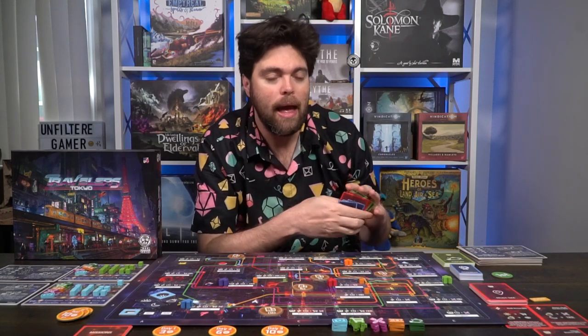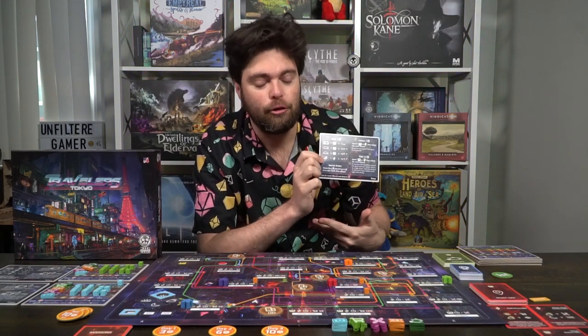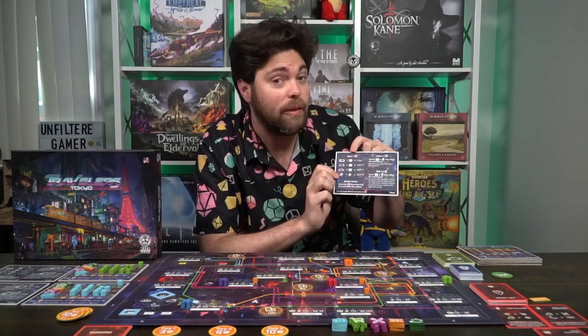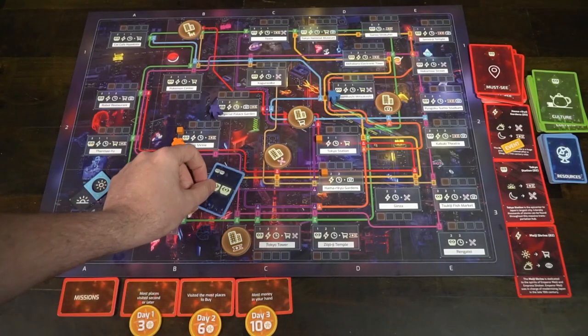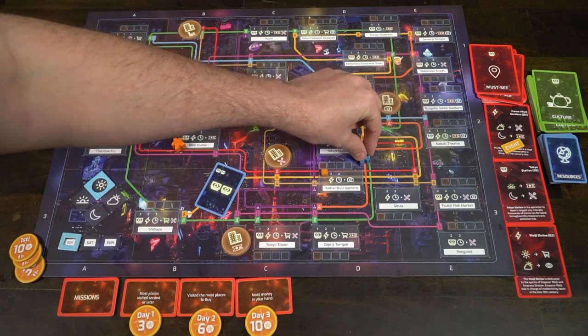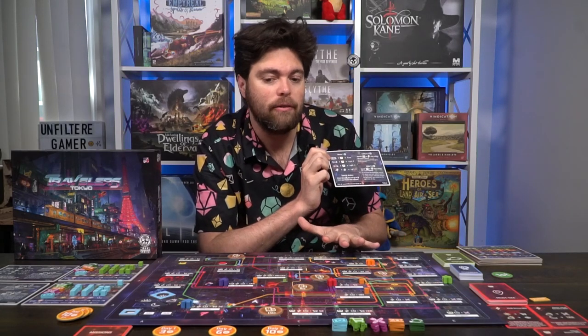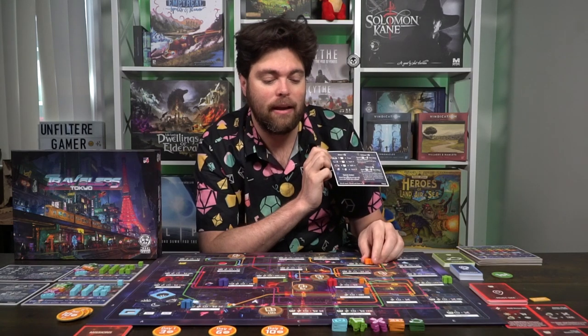On your turn you have three time, which are basically your actions for the game. Referring to your reference sheet, the first thing you can do is move. Moving always costs one time, and it also costs either money or energy. To take a train, you can move from one space using any of the train lines — which are any of the lines on the board except for the green ones. You can move from one line of that color to any other line as long as it matches that color.